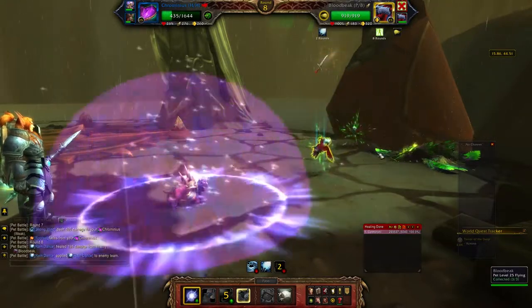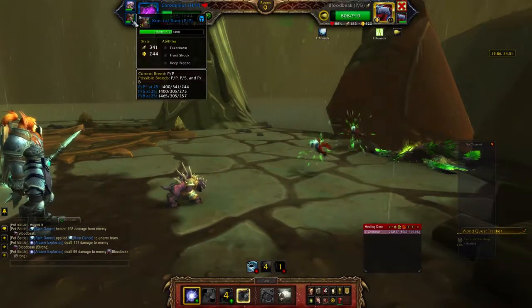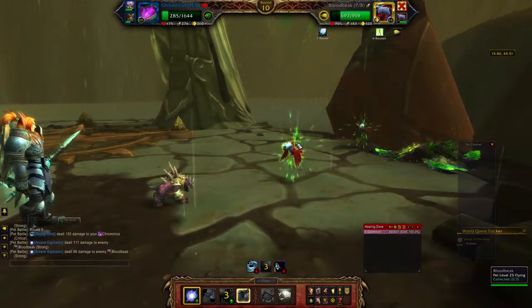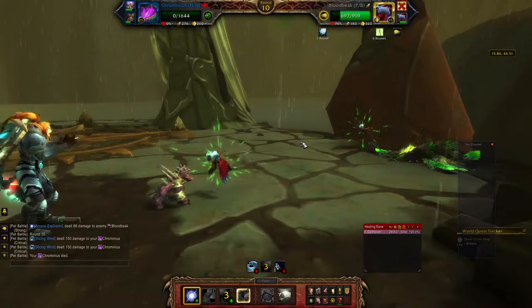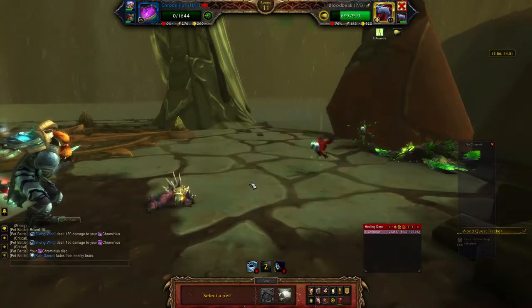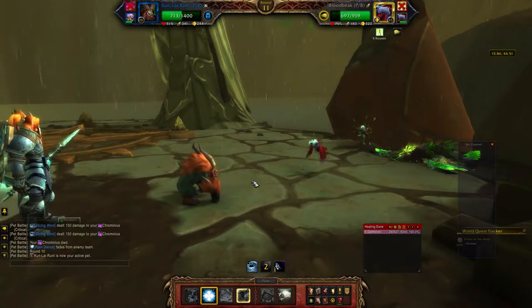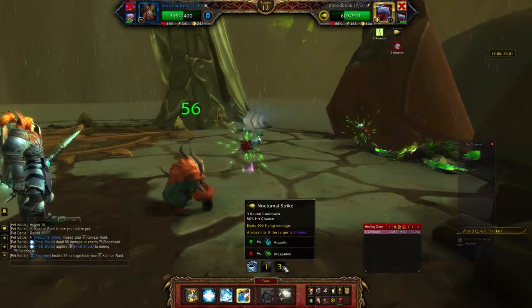Then you do the best you can to clean up these backline pets. You might want to run another dragon type instead of the Kunlai Runt, but I was feeling adventurous so I threw in my Kunlai. Let's see — hit him with Frost Shock. He went for another yolo Nocturnal Strike there.